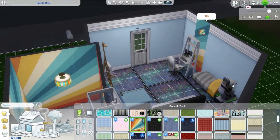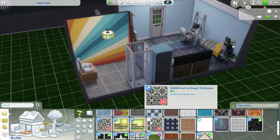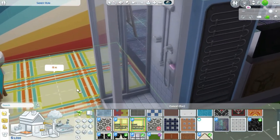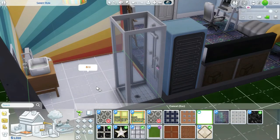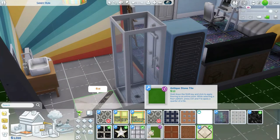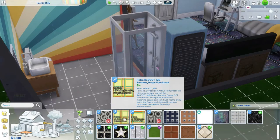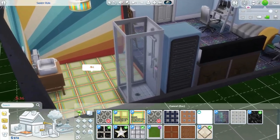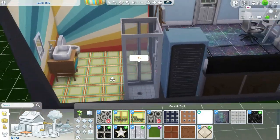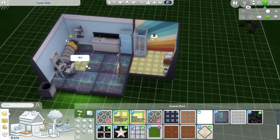I'm going to keep the bathroom walls as they are. Let's do the flooring now — I need tile. I think I'm sticking with this one because it matches all the colors to the stuff in here. I want to keep it as it is — that's good. Okay, now time to fit this stuff.